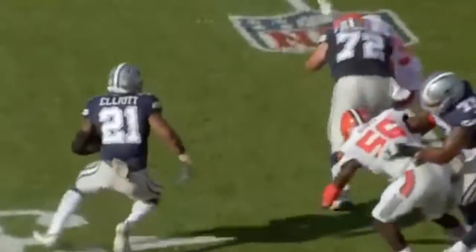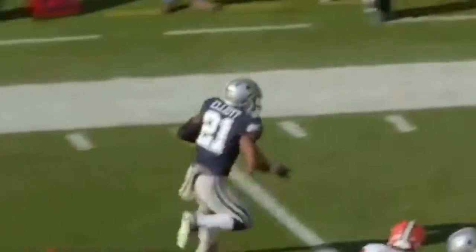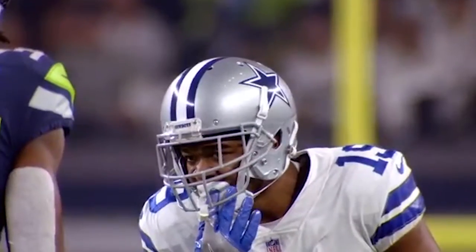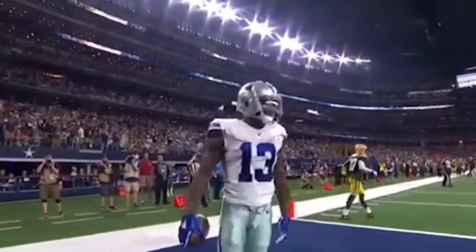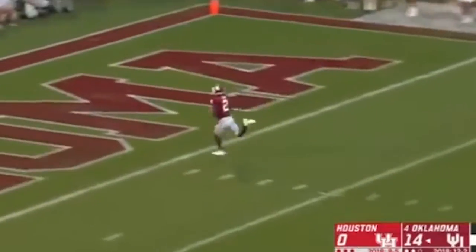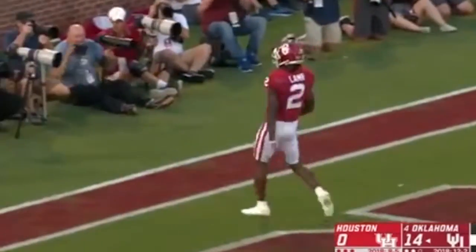You've got a nice backfield with Ezekiel Elliott and Tony Pollard. You've probably got one of the best wide receiving cores in the NFL — Amari Cooper on one side, Michael Gallup, and rookie CeeDee Lamb. You still got Blake Jarwin at tight end, who can get you some numbers and production. You still have a solid offensive line.